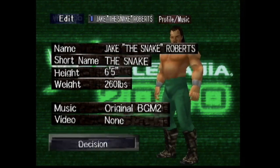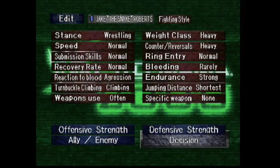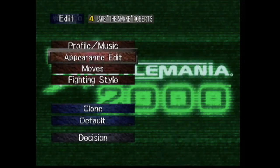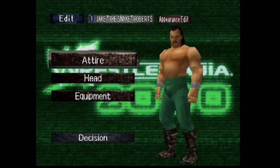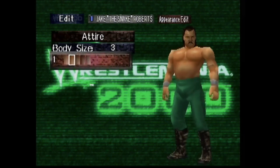All that stuff — profile, music, moves, fighting style — you can find in the description below, typed up in a nice Google spreadsheet. I have a link for that, so make sure you check the description — not only for the link to the full CAW, but also the link to my Twitch channel where you can see me play games like WrestleMania 2000 and other wrestling games three days out of the week on twitch.tv/BeBetterGamer.